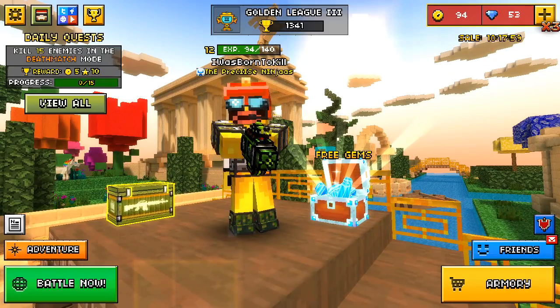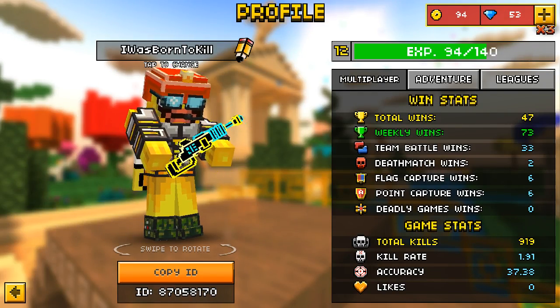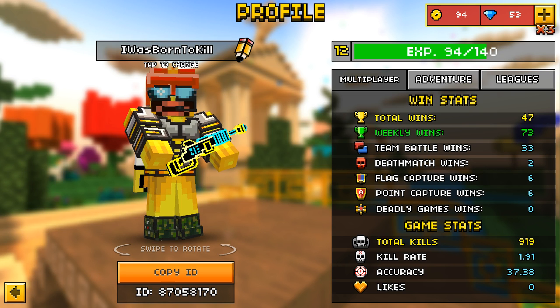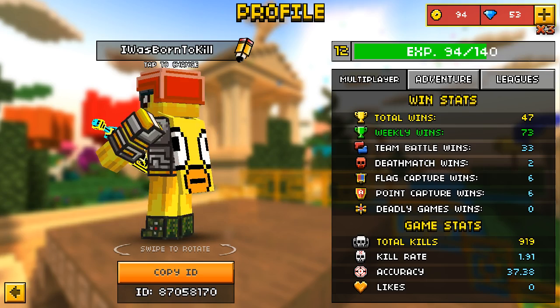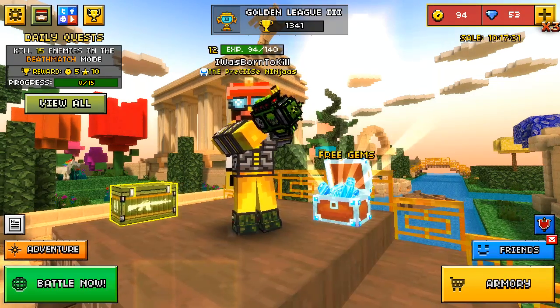The first way: as you can see on my XP in the top right, every single time when you level up, you get at least five more coins. So if you're level one, you'll probably get five coins; level two, you get ten coins; level three, you get fifteen — and it just keeps on adding every single time when you level up. And that's the first way.